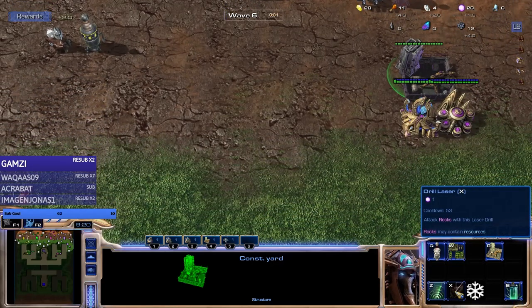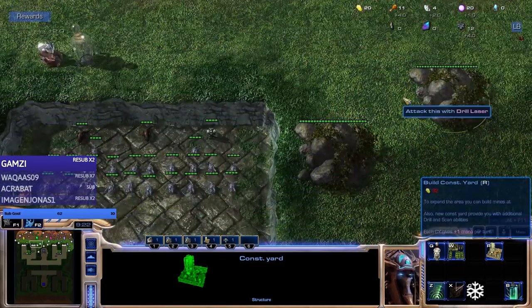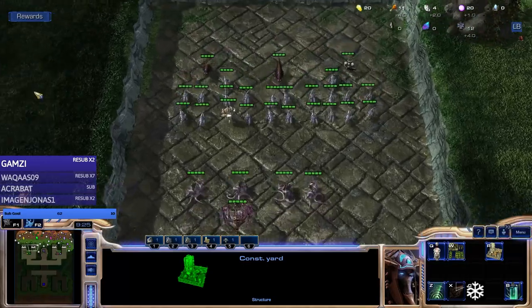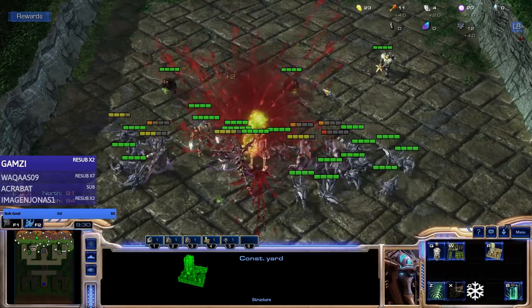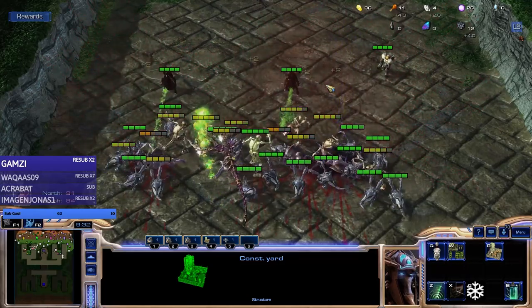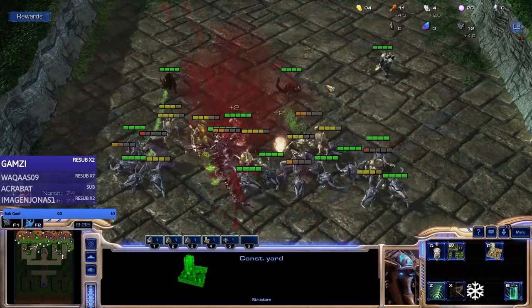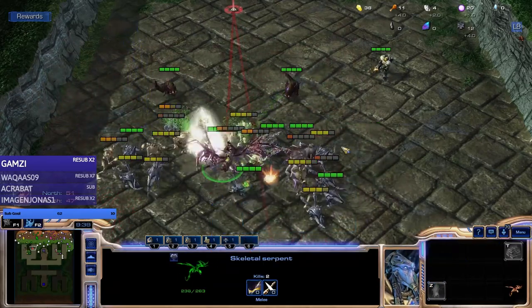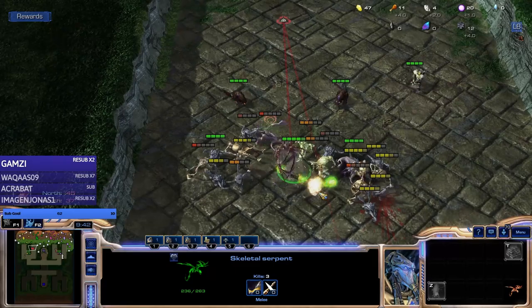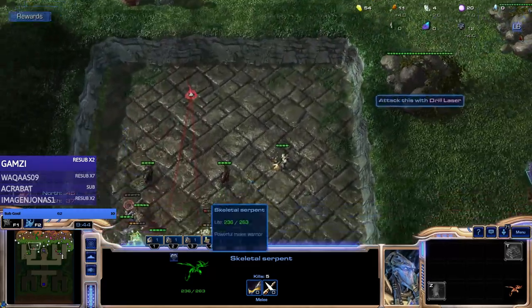We can also drill rocks with the drill laser that costs mana to operate, but it's just one mana and it's worth it - always do this. Now this is a hard wave, we might leak. Come on... yeah, we're fine, we're actually fine.